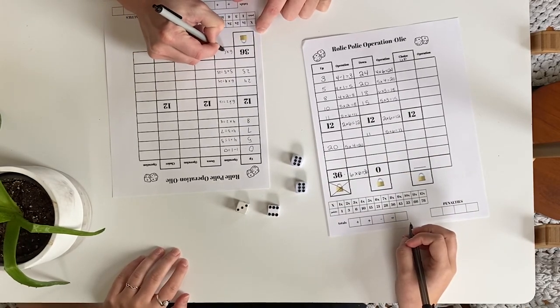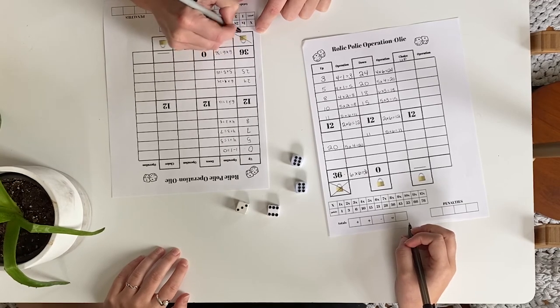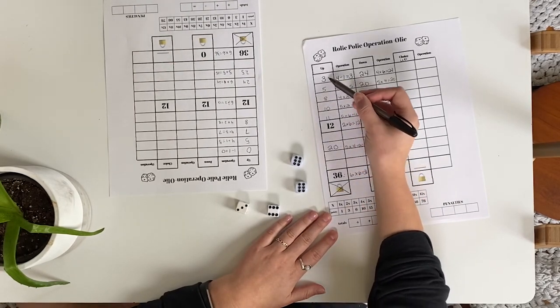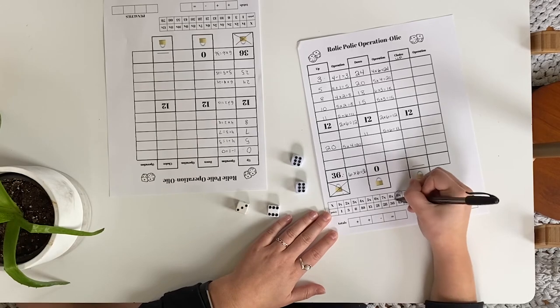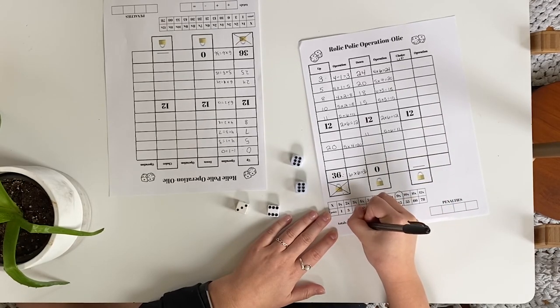If a column is locked during the first action, it is possible that other players may, at the same time, also cross out the number on the bottom of the column and lock the same column. These players must also have previously filled in at least six numbers in that column. Also, the cross in the lock counts toward the total number of crosses marked in that column when you are scoring.